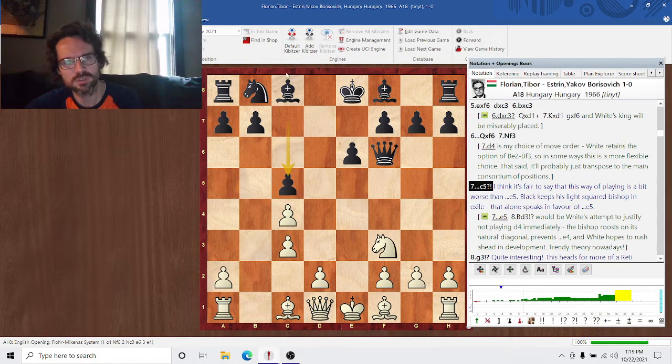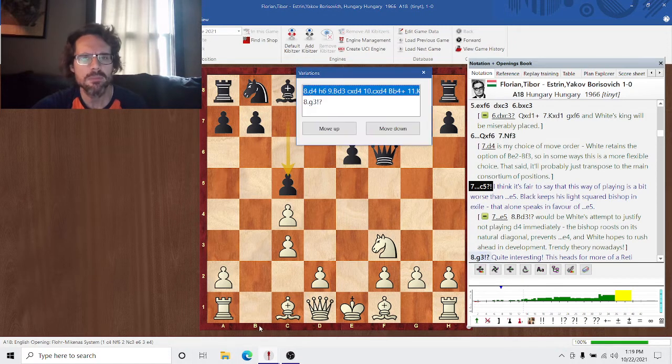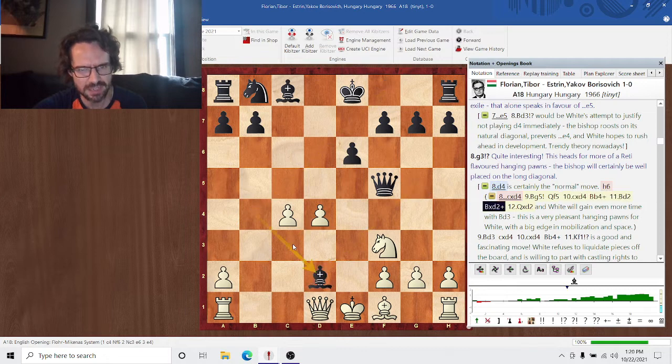C5 is the worst because the bishop on C8 is so much worse for this pawn not having advanced. G3 — not necessarily better than the main line, but it's interesting. Obviously this bishop is going to be very strong on this long diagonal, along with this open file. The main line is just D4. H6 is pretty much necessary.